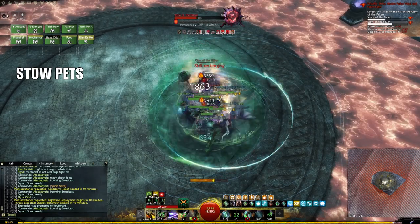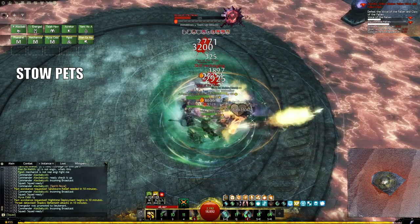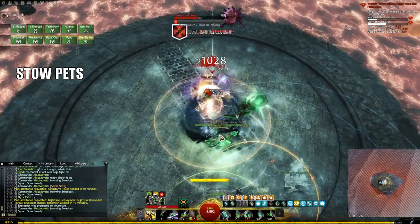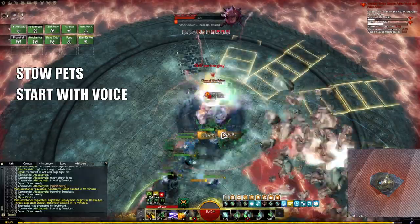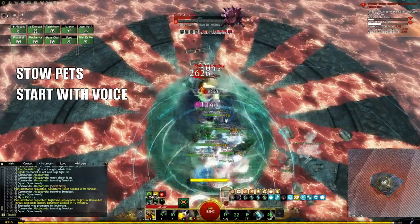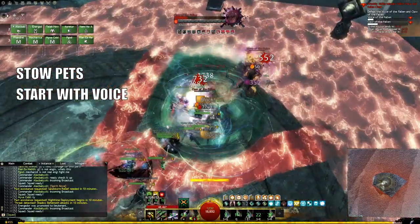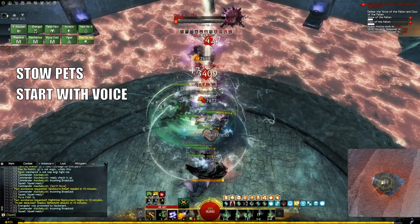If you don't stow your pets, one of the bosses will jump to them, making the fight longer for everyone. When you engage, run as a group towards the Voice of the Fallen — the bear wielding a bow. When you reach him, feel free to summon your mech, pet, or whatever minions you're dragging along. The Claw of the Fallen will jump to a random target, and if you're all clumped together, he'll jump to the group and you can cleave both at the same time.